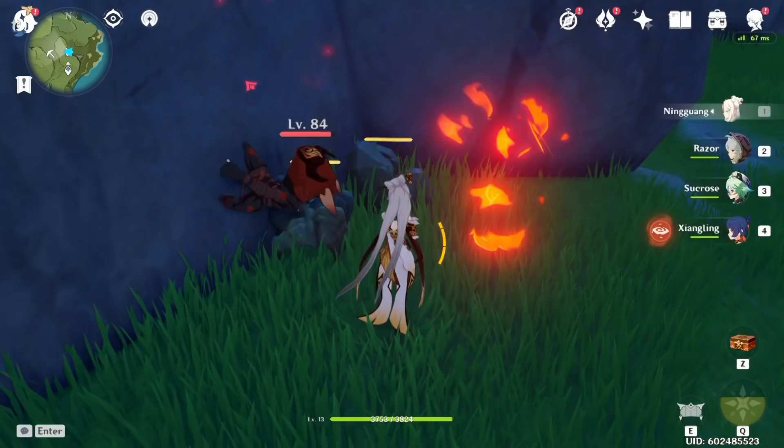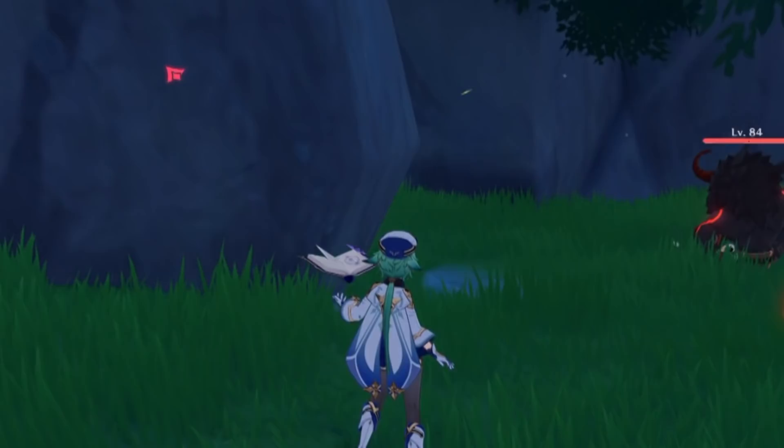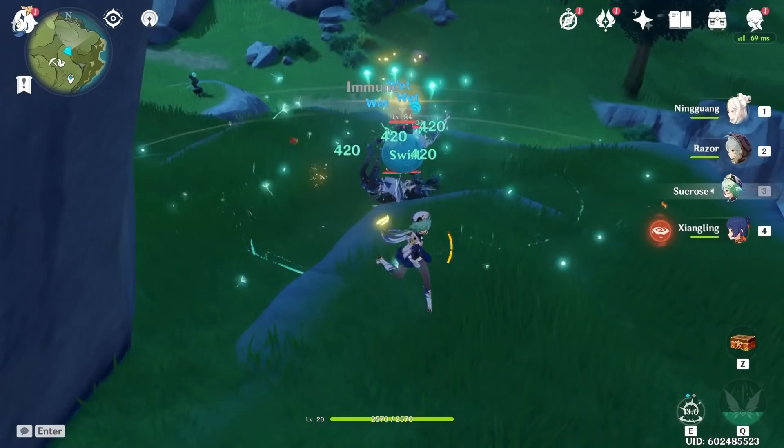Next we have Sucrose, who's capable of instantly evaporating enemies — okay, maybe that's just a bug. But Sucrose can actually bundle a bunch of enemies together with her E. She's also able to swirl enemies just with regular attacks.